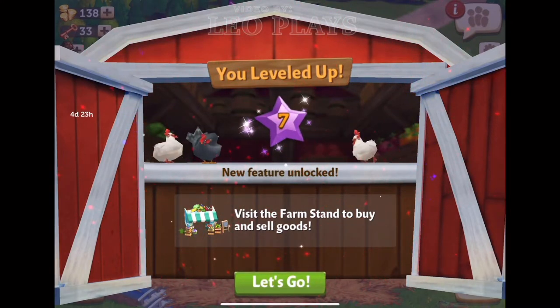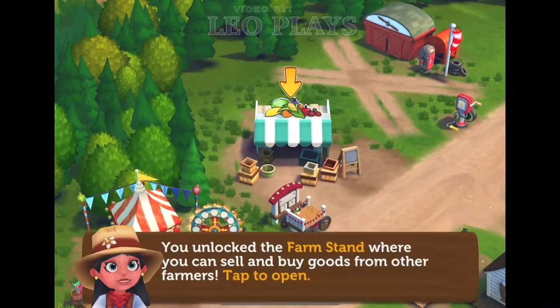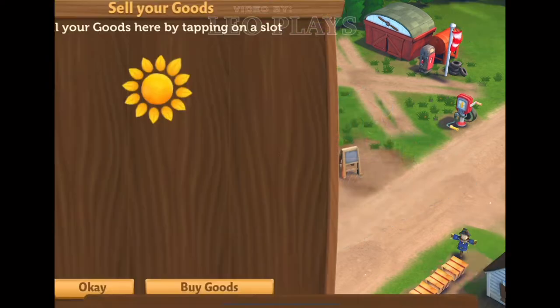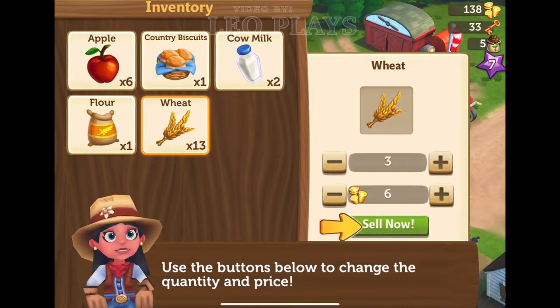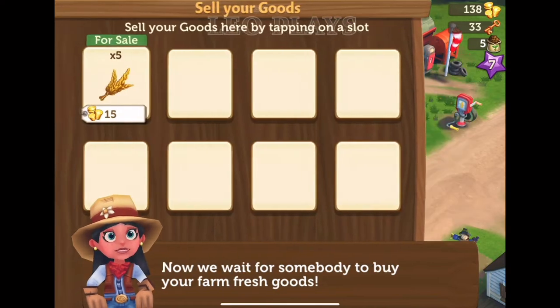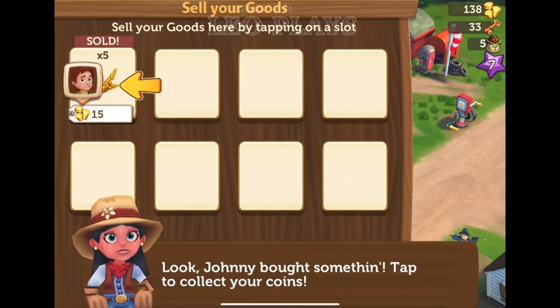Starting with level 7, the farm stand will be unlocked to buy and sell your barn goods, which is similar to Township's City Market. However, unlike the City Market, the farm stand allows you to sell goods and adjust your price. This feature is pretty neat, and I personally like it over Township's Market set goods and pricing.